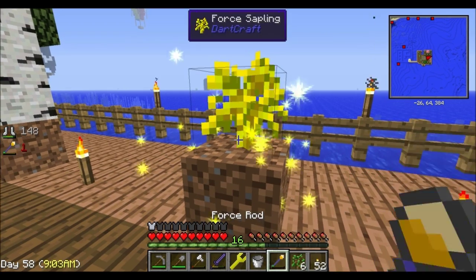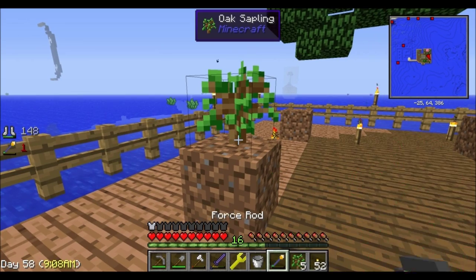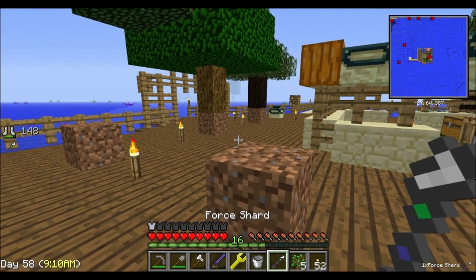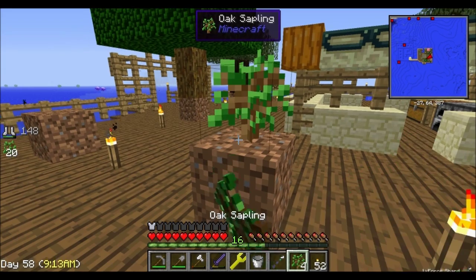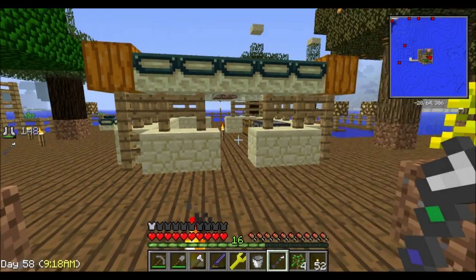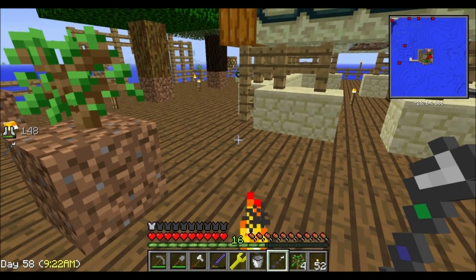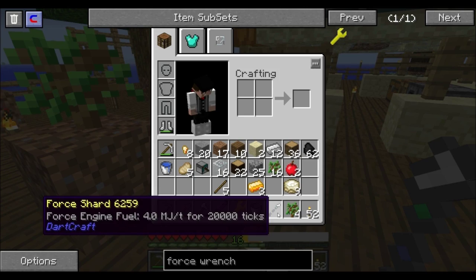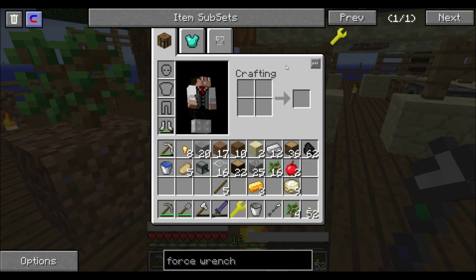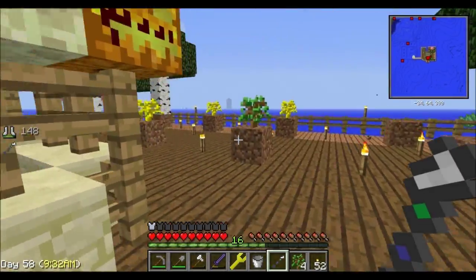All you simply do is throw down your sapling, use your Force Rod, and right-click on it — and boom, all of a sudden you have a Force Tree! This Dark Craft stuff is really, really cool. It uses some energy in the process and then the rod just turns into a Force Shard, which makes sense.